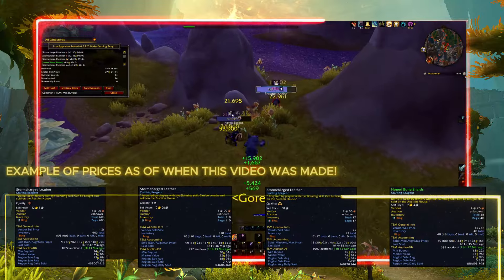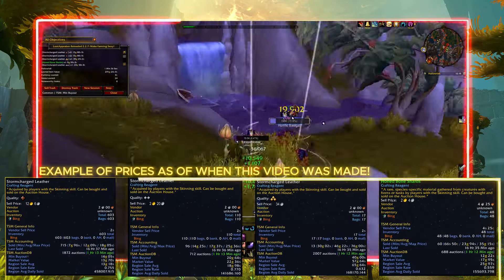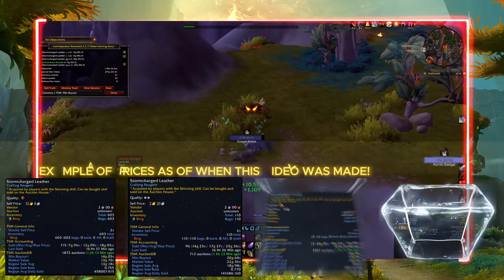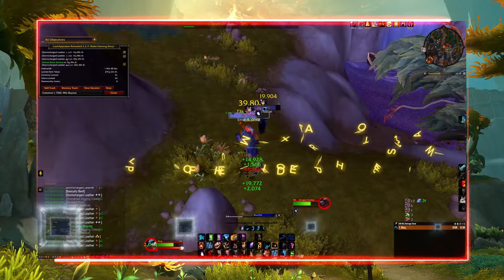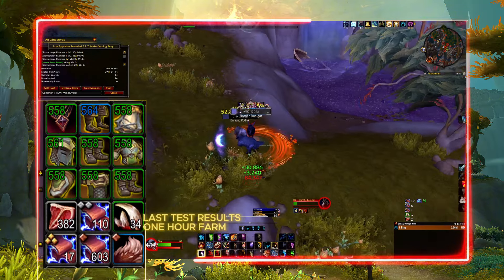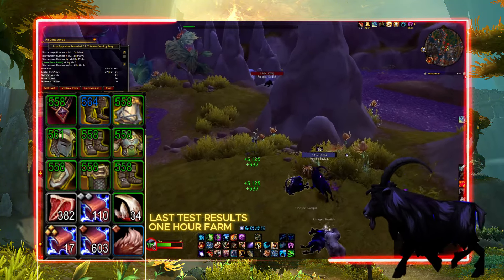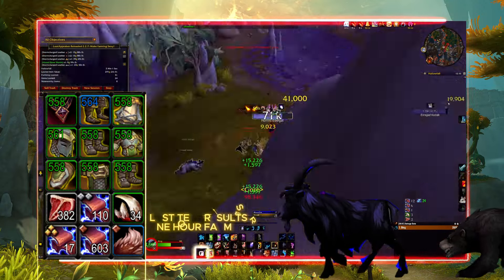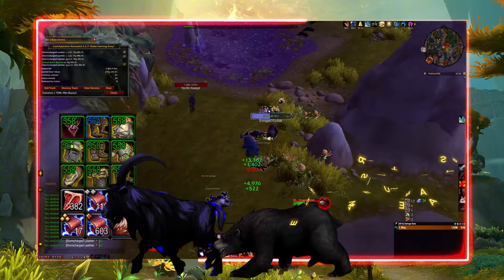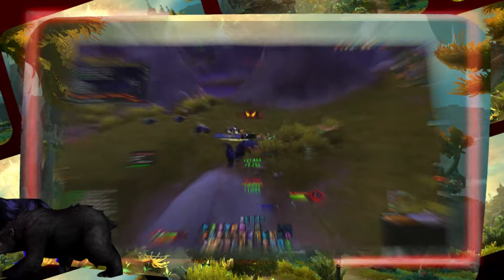So spend as much time as you want here. Convert the leathers, make gear to sell or to disenchant — whatever your plans may be. At least you now have an easy way to skin for certain leathers in the War Within. Here are my results from my last test at this location, and as you can clearly see for yourself, this solo force spawn spot in Hallowfalls is rather good for skinning — full stop. For leveling the profession or to simply make gold, it is well worth checking out.